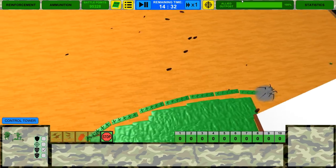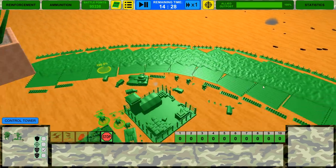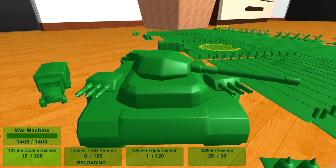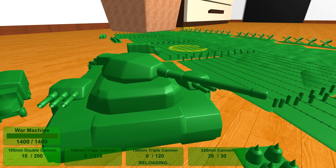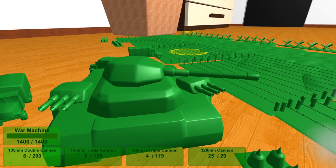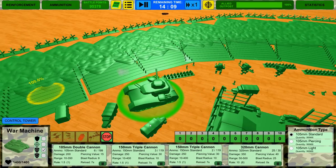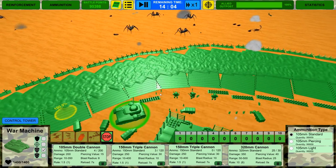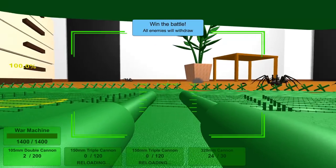There's a tarantula trying to get in — he's caught up on the hedgehogs right now. We've got the little beetles. I haven't seen the Titanus Giganteus quite yet. But look at this — so this is what I wanted to show you. He's got a main cannon which is 320 millimeters, two triples which are 150 millimeters, and then a double cannon in the front which is 2105.